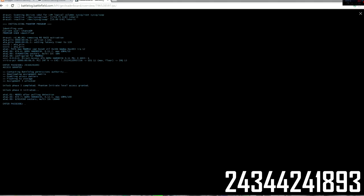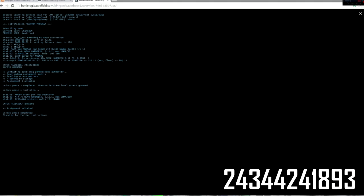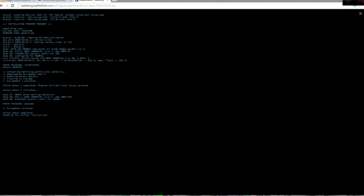From what I've heard you can enter in any word right here when it says unlock phase 4 initiated. I'm going to just enter in 'awesome' and see what happens. Assignment unlock. Unlock phase completed. Standby for further instructions. So you can enter in any word when it says unlock phase 4 initiated — I'm not really sure what's going on, but just enter in whatever word you want and you will apparently unlock the phase 4 assignment. I'm going to go ahead and close this out.